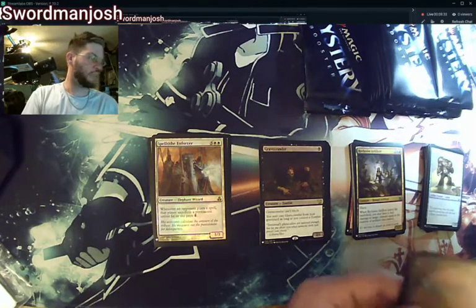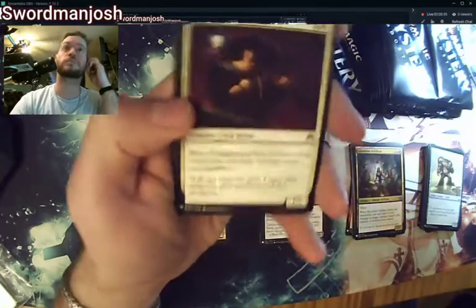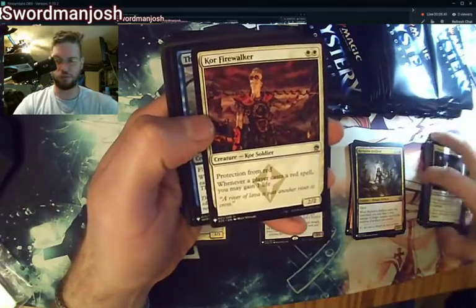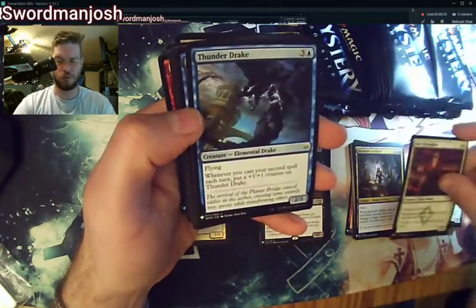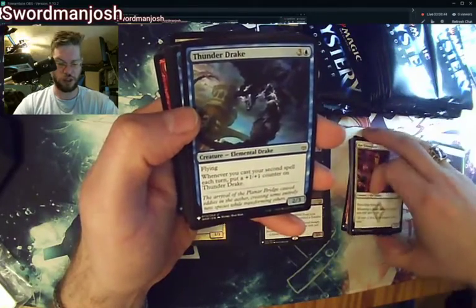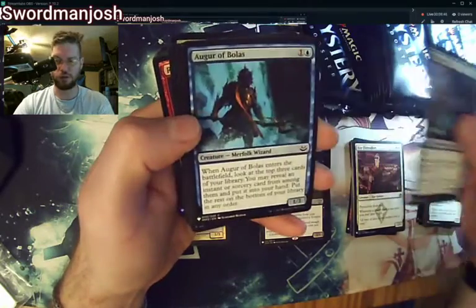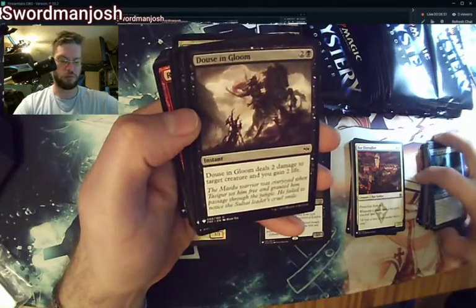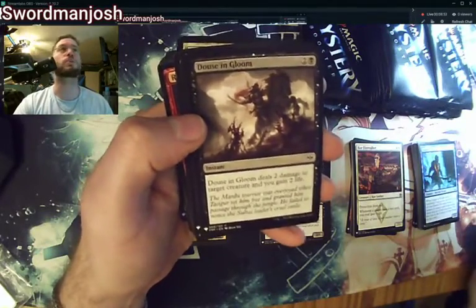Going down the path — Lightning Core Firewalker, Thunder Drake, Augur of Bolas. Great Pauper card — blue, black, Delver staple and Pauper card.